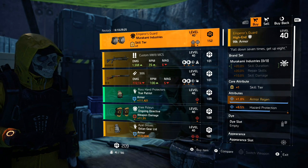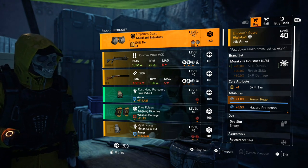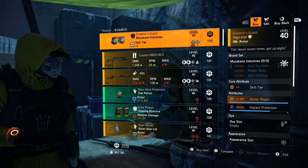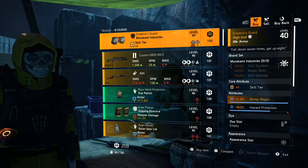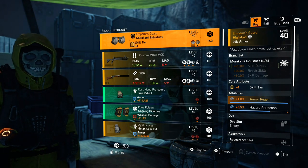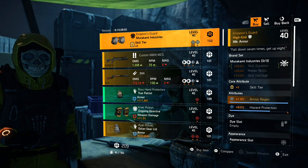The Emperor's Guard knee pads are PvP exclusive. This means the only way to get these knee pads are either from dark zone drops, the dark zone vendor, conflict caches, DZ caches, or season item caches that you get from the season reward track. You cannot get these knee pads in the open world - you cannot get them from any mission or anything at all.